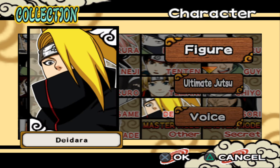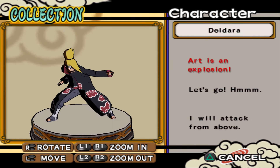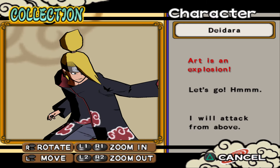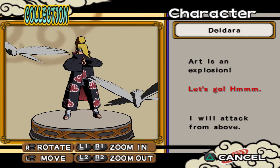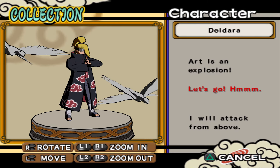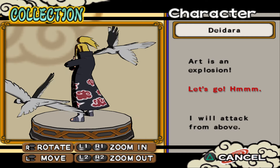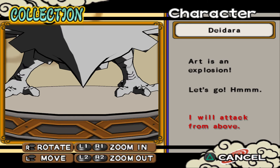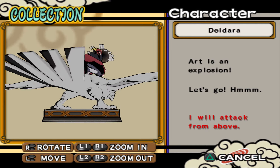Deidara — I think he will have the most unique poses. 'Art is an explosion!' For a PlayStation 2 game, they have really nice character models. I was way too old to realize they have four wings to make them fly faster. 'I will attack from above.' Nice poses — yeah, I was right about Deidara.